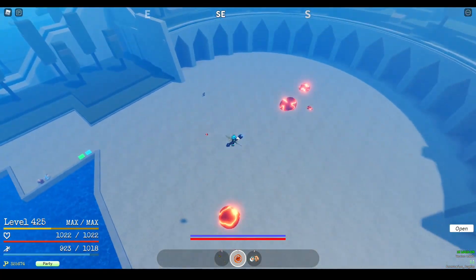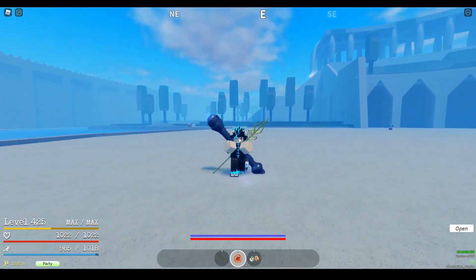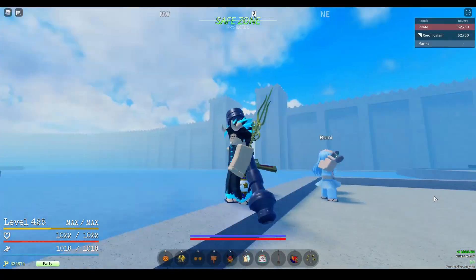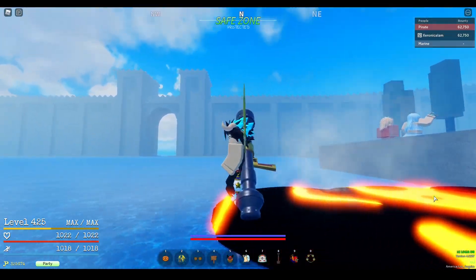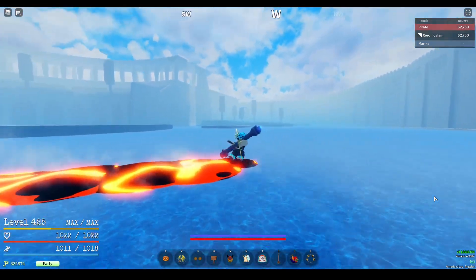Magma has three passives. One passive is that all its moves deal burn damage. The second passive is that Magma has a Logia bar, so it can evade melee attacks not imbued with Haki or burn damage for a set amount of time. And the third passive is that it can walk on water.